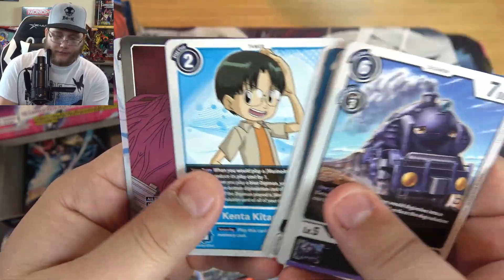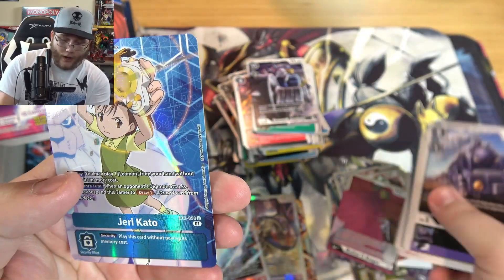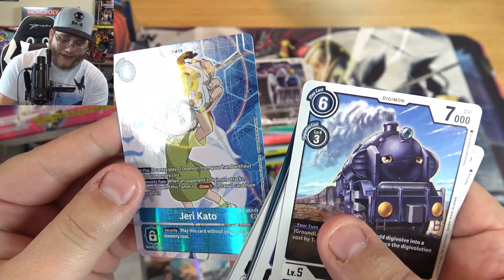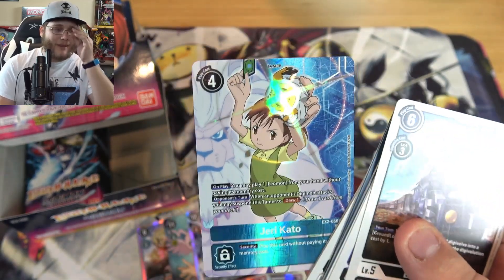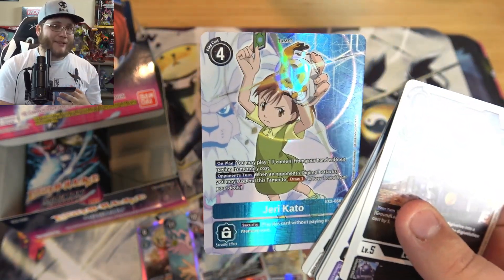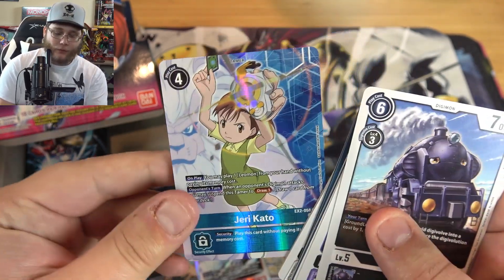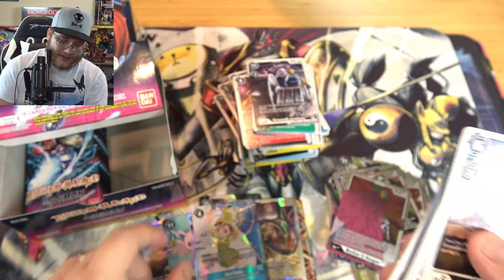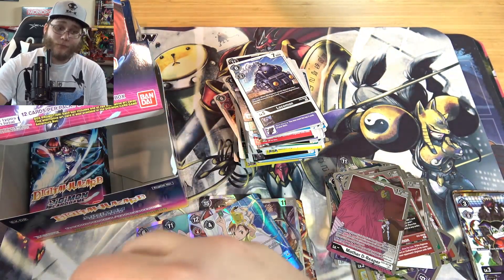Pretty much the same cards so far - again it's kind of a smaller set. We have a Mother D-Reaper which I believe is pretty good. And oh, another alt art - it's an uncommon one. This one is Jerry - that's pretty cool looking. I like these. Some of them I feel like the main three look the best honestly. But I do want the full set. I think they look really nice as Tamers. I don't know if Jerry's the most useful because I hadn't heard of anyone really using that one.